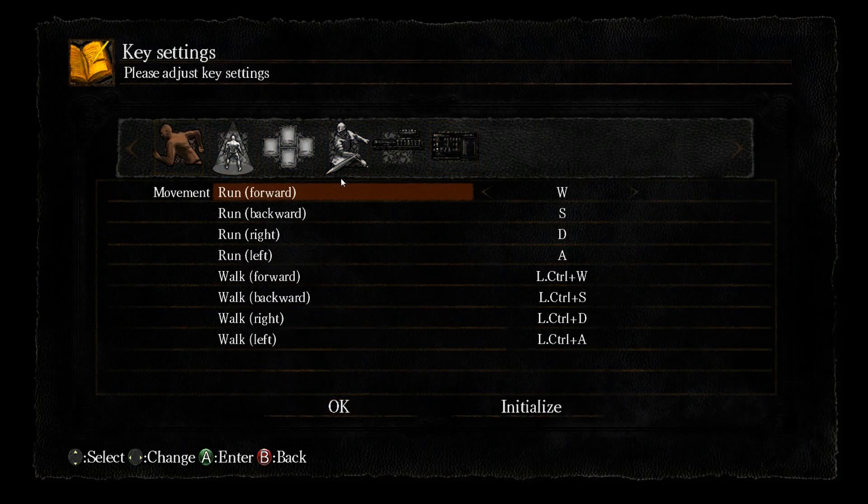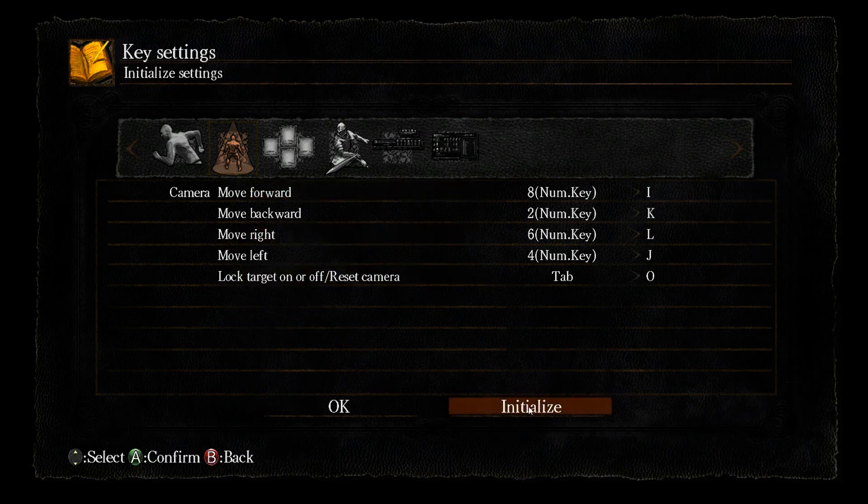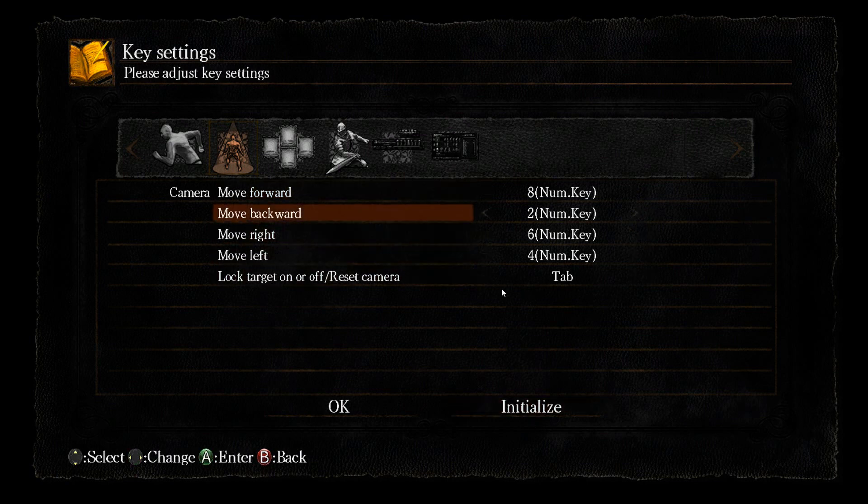You can change all the key bindings. I'll roughly go through my settings — these are mostly default. You can change Walk to Shift but I wouldn't advise it because you don't really use walk that much, especially not during the early game. The item cycling keys default to IJKL — I changed those to the number keys. For lock-on, the default is the middle mouse button, but I changed it to Tab because it's right next to the WASD keys.